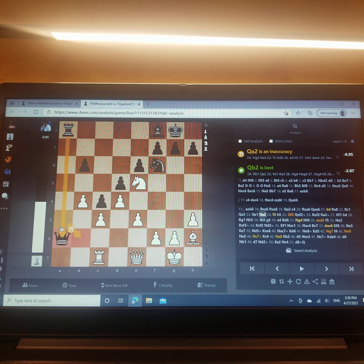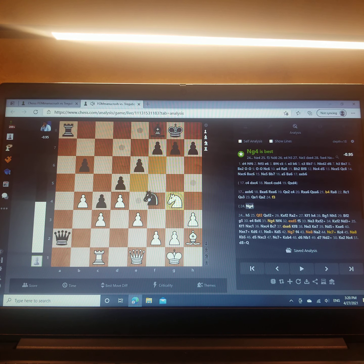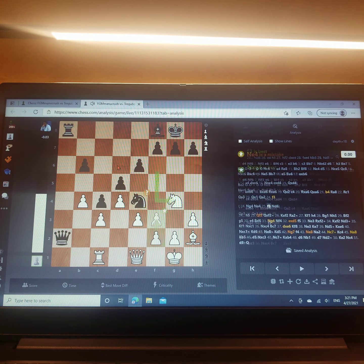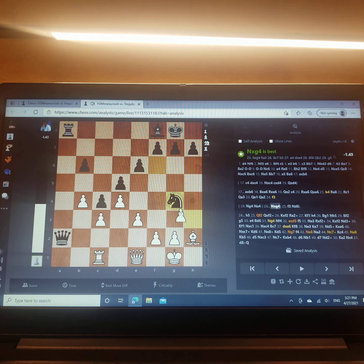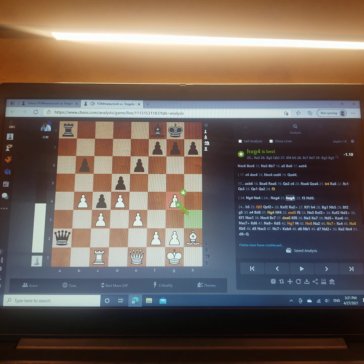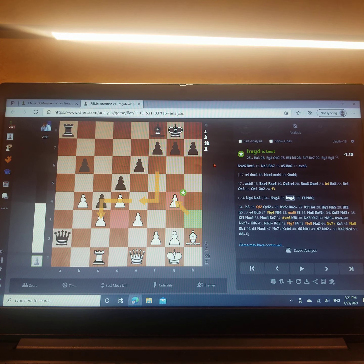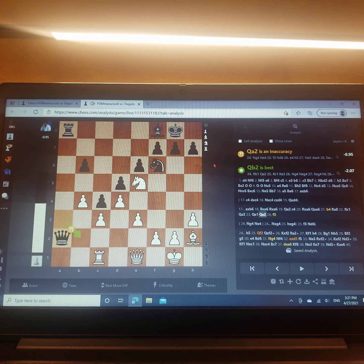Queen b2 was better, trying to get the rook. Here I had a chance with knight g4, knight e4, f3, knight d6, and he was about equal. If he takes the knight, which is best, I take and I have better chances. It's still slightly preferred for black. But he didn't play that — he luckily played queen a2, but I missed and didn't punish him. I played f3 to stop the knight from coming into e4, h5 stopping knight g4.